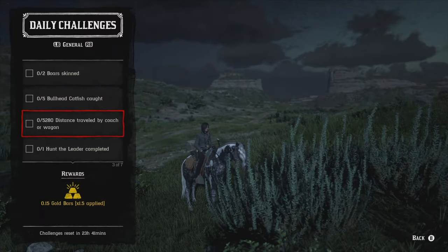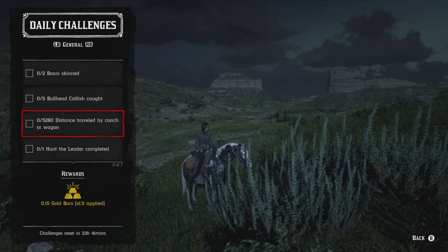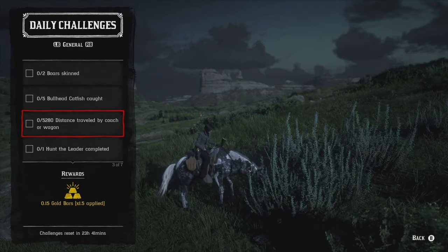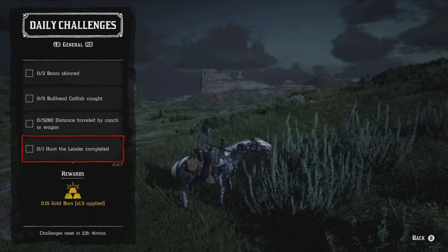Moving on, we've got a distance of 5,080 traveled by coach or wagon. You can either pull out the bounty hunting wagon or your hunting wagon — either one of those will work. Otherwise you can just rob or steal a coach or wagon riding by near any major city and take it for a little joy ride. That one's pretty easy to get done.